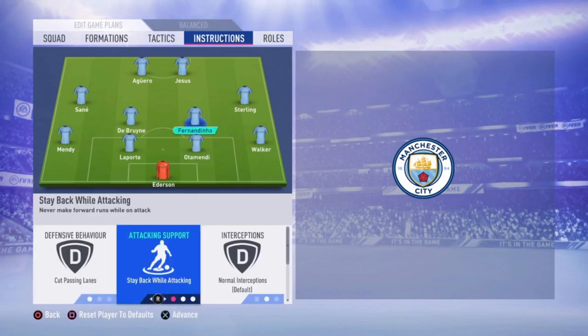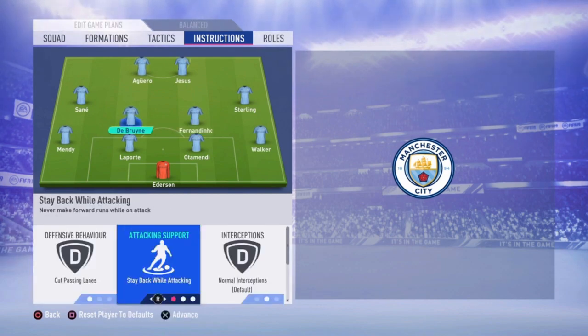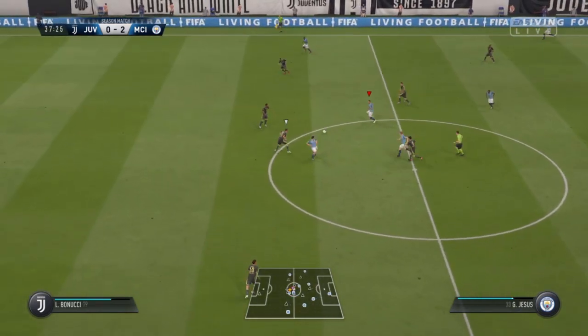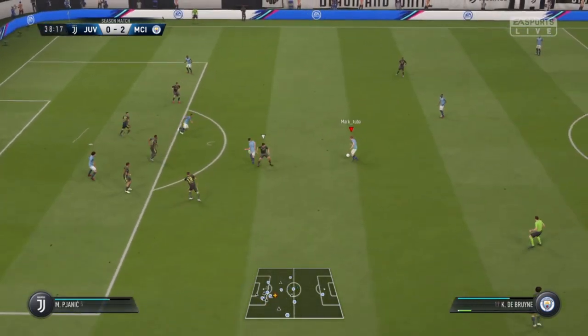Then we go to Fernandinho and De Bruyne. Both have good passing lanes, stay back while attacking, and cover center. Because of their work rates, this works really well for Manchester City. Fernandinho with high defensive and medium attacking work rates will always stay a bit more at the back. De Bruyne with high attacking work rates makes some lovely runs forward, and you can have great combinations with them. Fernandinho is there to recover the ball when you lose it, and De Bruyne is the more attacking playmaker of this formation, as you can see in the examples.